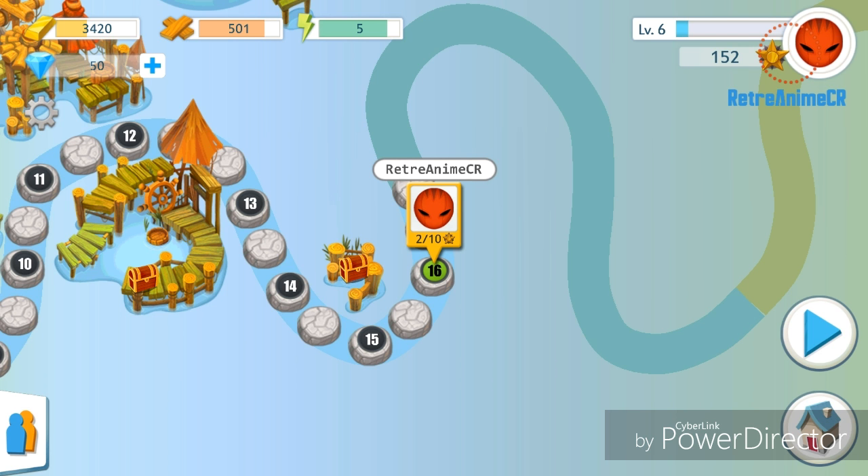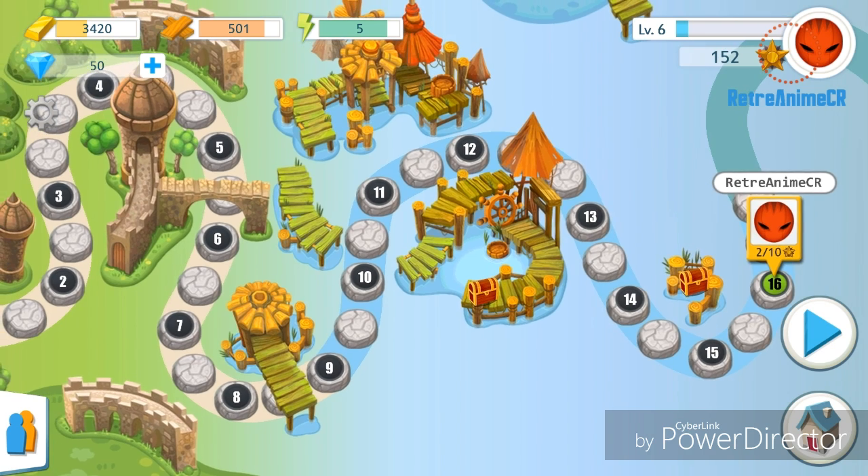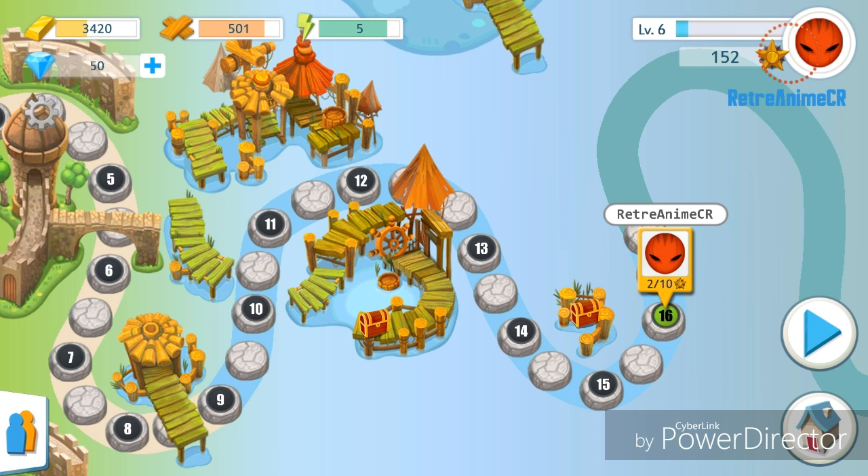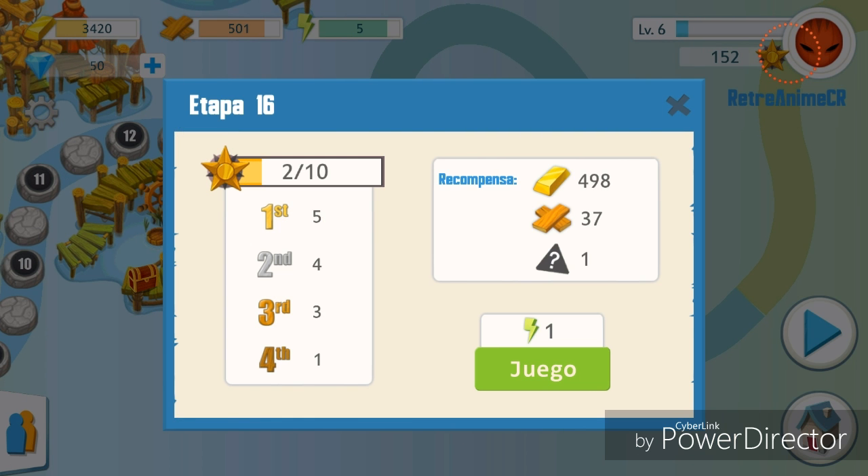Vemos que hay como diferentes números a través de este mundo, entonces estas son las etapas que ya yo he pasado. Bueno, vamos en la 16. Vamos a darle play y vemos siempre esto acá: que nosotros siempre vamos a ser 4 corredores, que el cuarto va a ganar 1 punto, el tercero 3 puntos, el segundo 4 puntos y el primero 5 puntos. Para poder llenar esta barra de acá arriba hasta que llegue a 10 y así poder ir pasando de etapa en etapa.